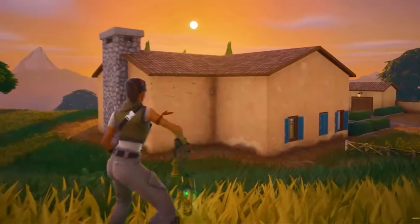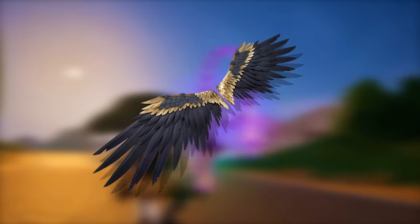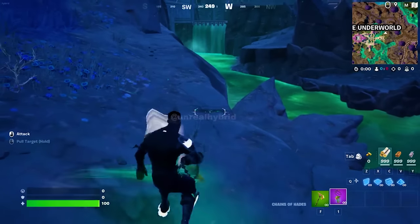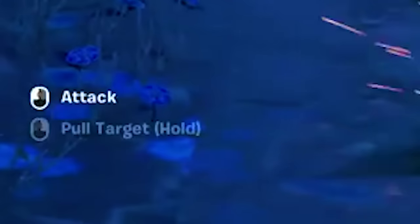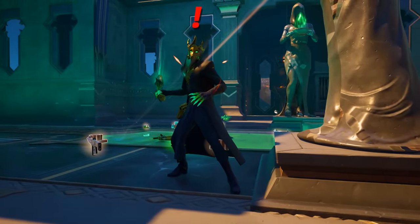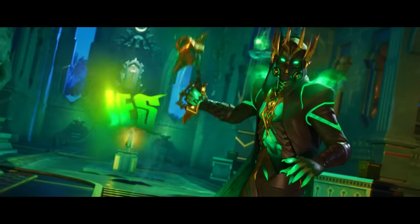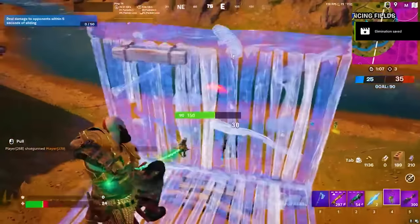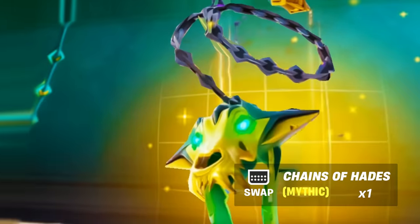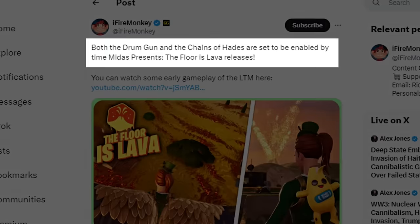Now, the Chains of Hades itself has a massive hidden secret — we all thought it was going to be a mythic item, but in reality it's not. Instead, it's an epic item, just like the Wings of Icarus that was added this season. Not only is it incredibly powerful and lethal to enemies, but it also has two different secret abilities: the attack ability, and the ability to literally grab enemies and pull them closer to you. The only reason we have any idea how it functions is because Epic Games accidentally enabled it on day one of the season inside Team Rumble for just a few short hours. We know this item will be in the game very soon.